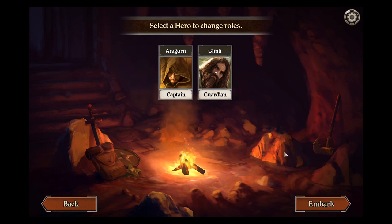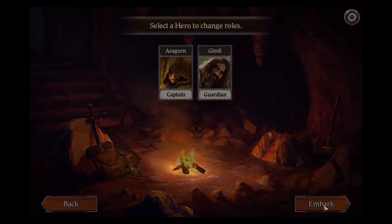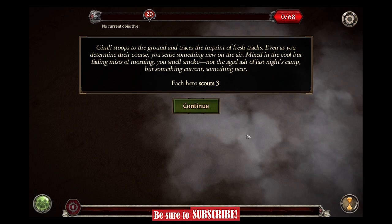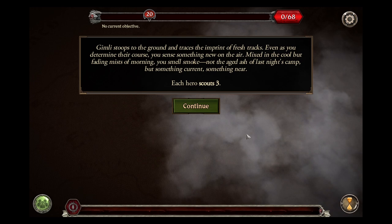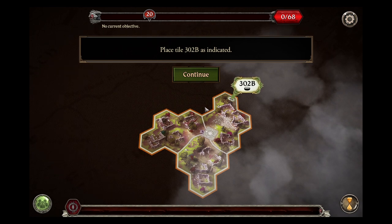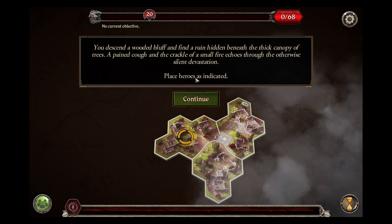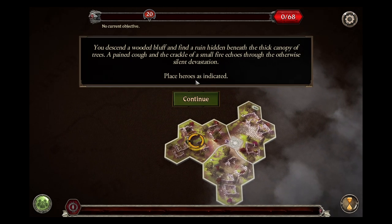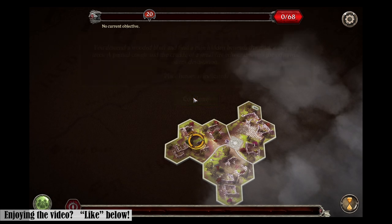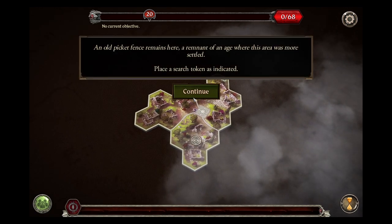I'm going to keep the same roles. We have some maps that we will need to collect. We just end at a wood bluff. Find a ruin hidden beneath the thick canopy of trees. A pained cough and a crackle of small fire echoes through the otherwise silent devastation. Place heroes as indicated. An old picket fence remains here, a remnant of an age where this area was more settled. Place a search token.